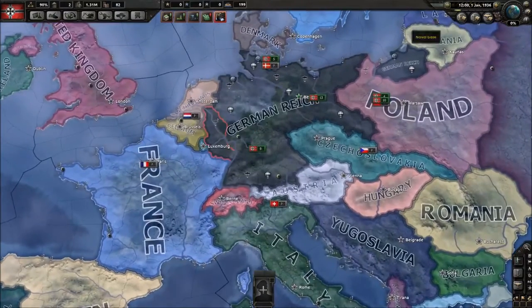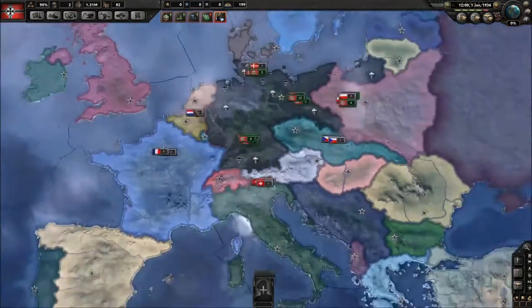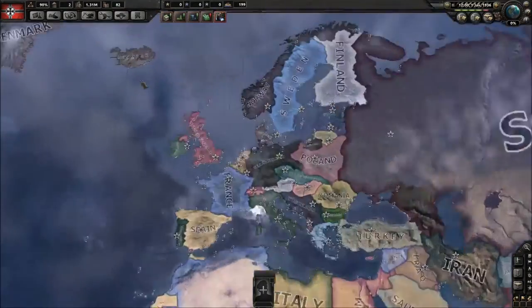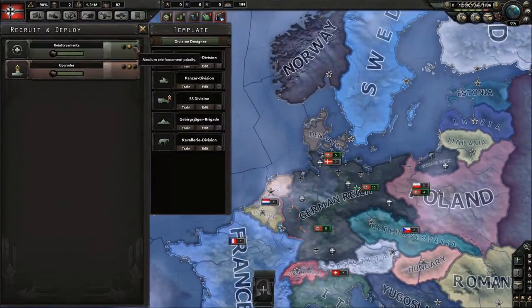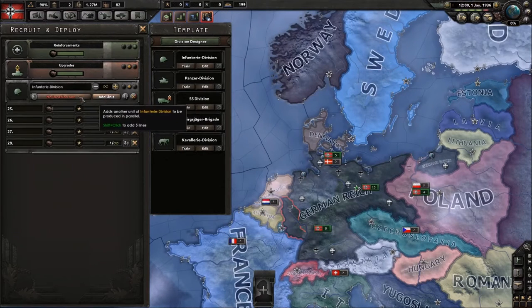This strategy involves being cautious in the beginning. There are strategies where you attack the Netherlands early to get rubber supplies, but that's very risky — especially if you're new, you should not do that. Stay cautious, and that's what I'm going to show now.